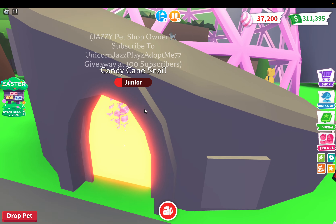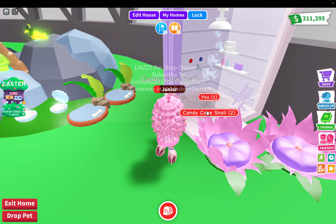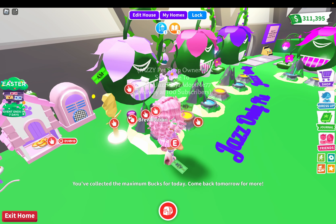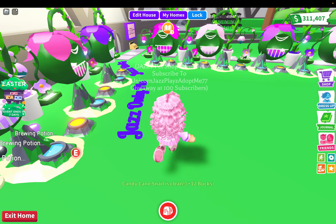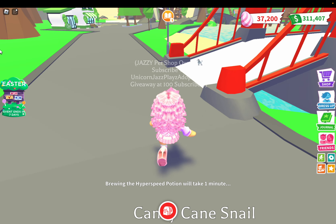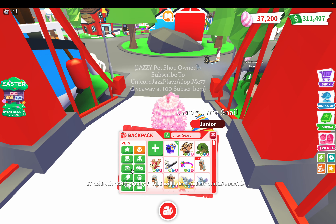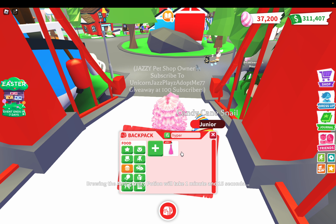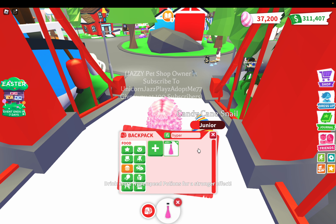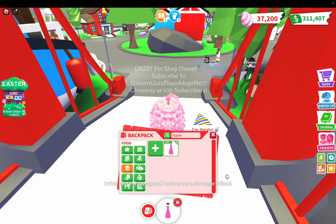I want a stinky snail following me, so let's put this snail in the tub. I collected the maximum amount of bucks — that's good. Now I don't have a stinky snail following me. Let's go around and find these eggs. Let's drink some more hyper speed potions so we can run a little faster. This is the best way I like to get around the map — I usually don't use fly pets, I just run.